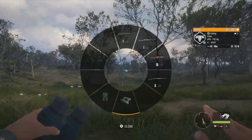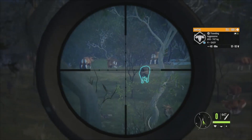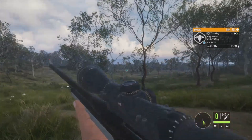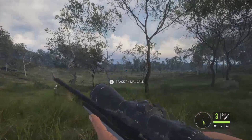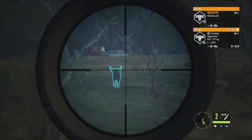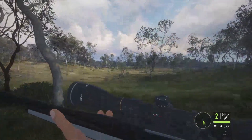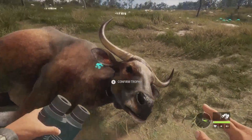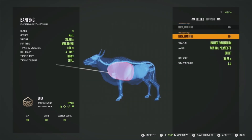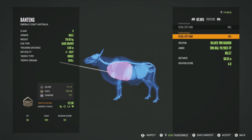Let's get the banteng with the 7mm — he'll take a little bit to go down and might go aggressive. He's dropping to 50-75 health. Might put one more shot in if he doesn't go down — let's just let him drop and finish him off. He's down. Let's find out what diamond is for the banteng. Picking him up — he's a gold at 122.88, got him in the left lung with both shots. Diamond for banteng is 137 — good to know, and not too bad. Gold starts at 109.04. He's a big level 4 but now I know diamond is 137.